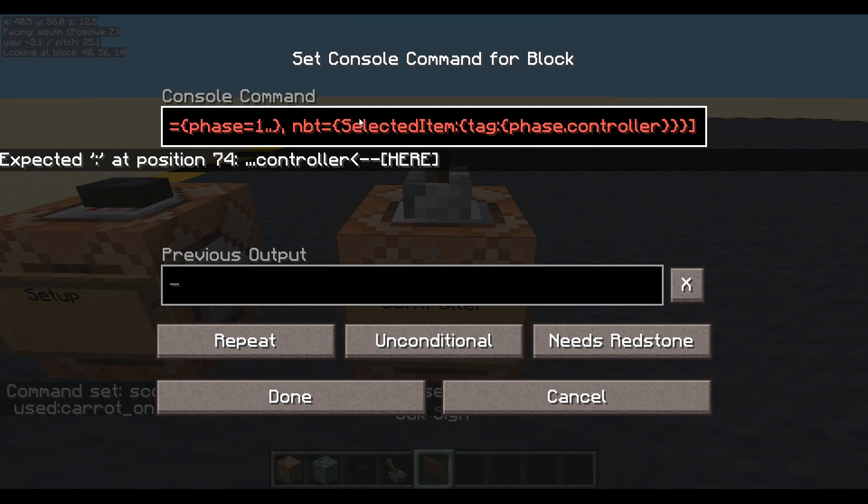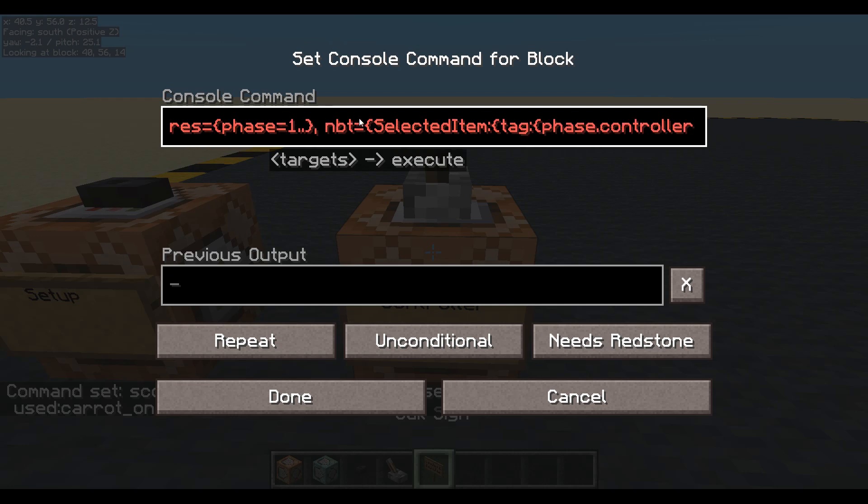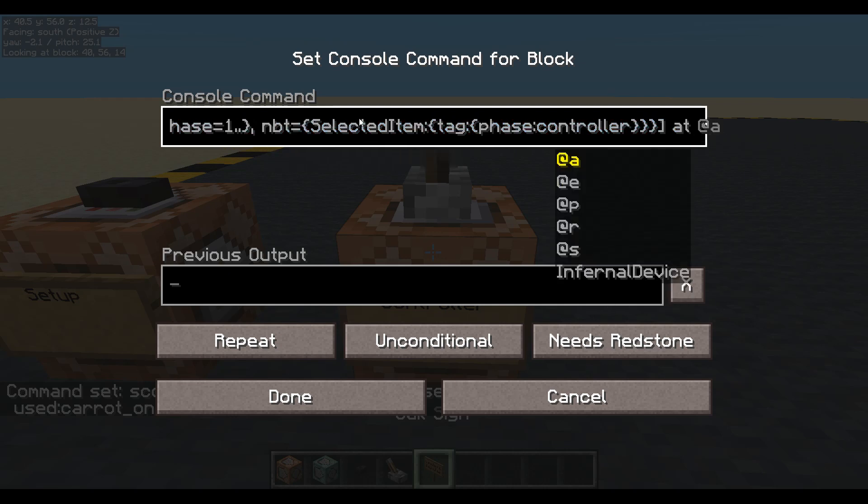One's not happy. What have we done wrong? We've made a mistake already. Let's have a look. Execute as all players, scores equals, equals one or higher - that is definitely a comma. NBT equals selected item, open tag, open - 'phase dot controller'. So there's a mistake here. We can't have dot - it's not supposed to be a dot, it's supposed to be a colon. Sometimes it's the things you've done so many times before that you just get wrong. There we go - there's our custom tag: phase colon controller. Much better.